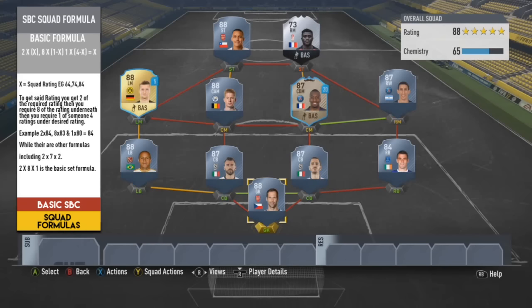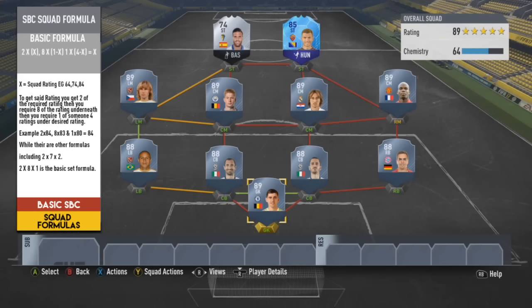This 88-rated squad has a 73-rated in-form. You could easily put a 73 normal card in if the SBC doesn't require an in-form - because of Futmiss, for example, in-forms for silvers have proved useful. But for a normal SBC like Player of the Month that doesn't need an in-form, using a 73 normal card could save you 15,000 coins, which makes a significant difference - though it is an uncertain risk.